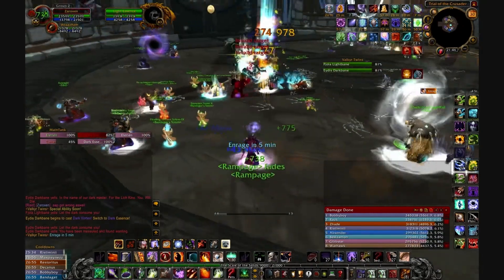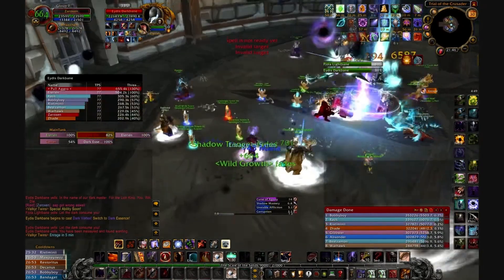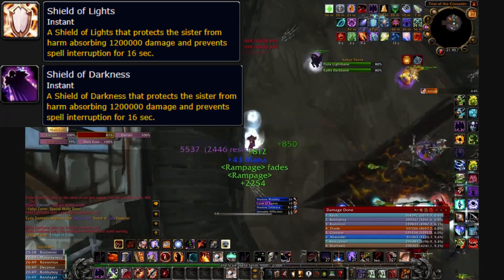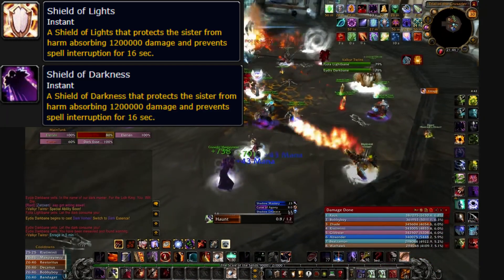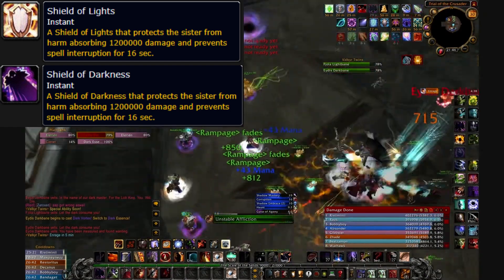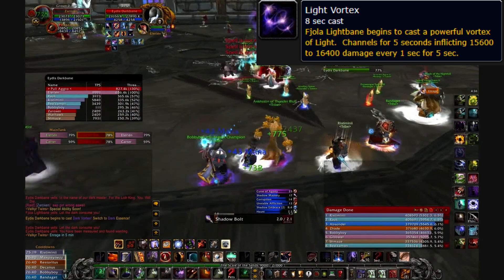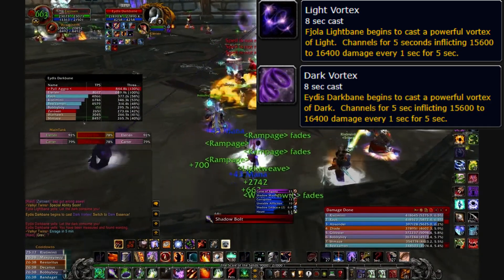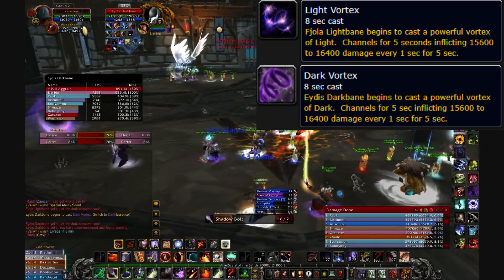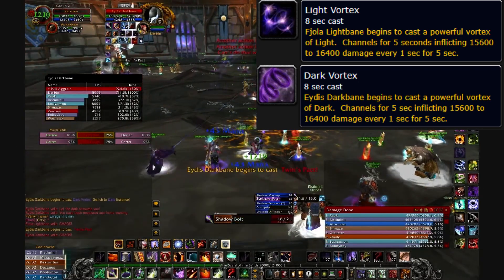Moving on, each Valkyr twin has their own set of type-based abilities. Shield of Light and Shield of Darkness: a shield that protects the sister Valkyr from harm, absorbing 700,000 damage — or 1.2 million in heroic — and prevents spell interruption for 15 seconds. Light and Dark Vortex: this ability has an 8-second cast time into a 5-second channel that does heavy raid-wide AoE damage every second during the channel.